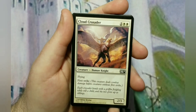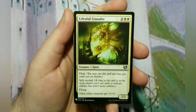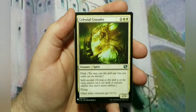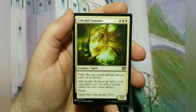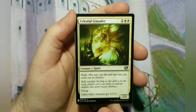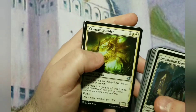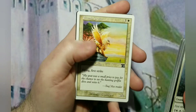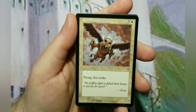Cloud Crusader is just a 4-cost 2/3 flying first striker. Celestial Crusader is a 4-cost 2/2 with flash, so it can be played as an instant at any time. It has split second, which means nobody can respond to it — and other white creatures get +1/+1. This is one of the very few buff effects, meant as a combat trick. Akunda Griffon is just a generic 4-cost 2/2 flyer with first strike, same with the Razortooth Griffon — they're literally just here for flying with first strike.